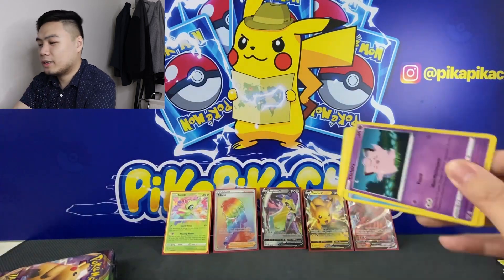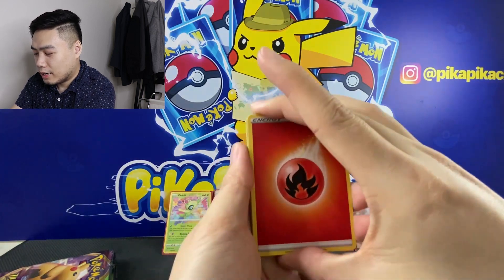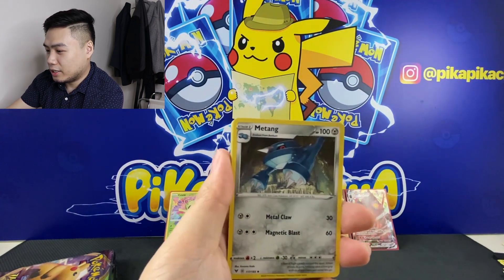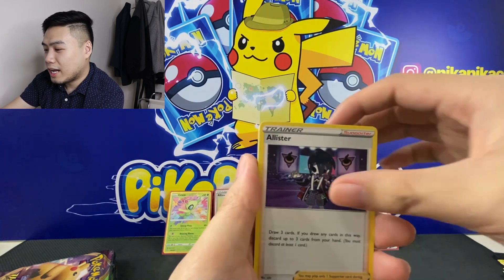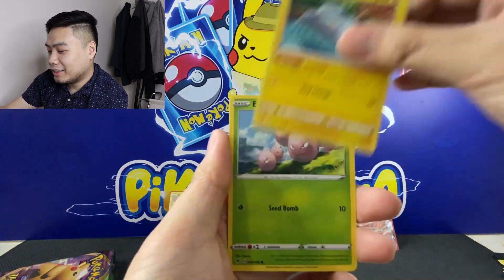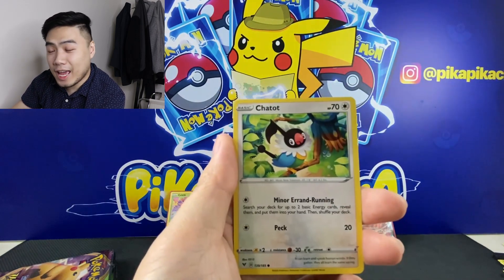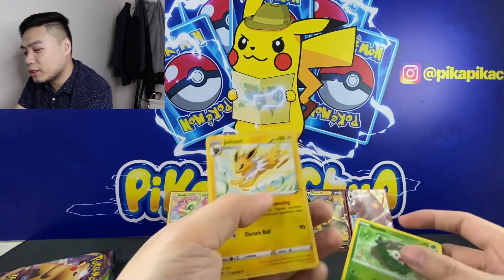Pack twelve: code card, we have Energy, Metang, Girafarig, Alister, Clefairy, Wailmer, Dynamo, Exeggcute, Chatot, Reverse Skiddo, and Jolteon.